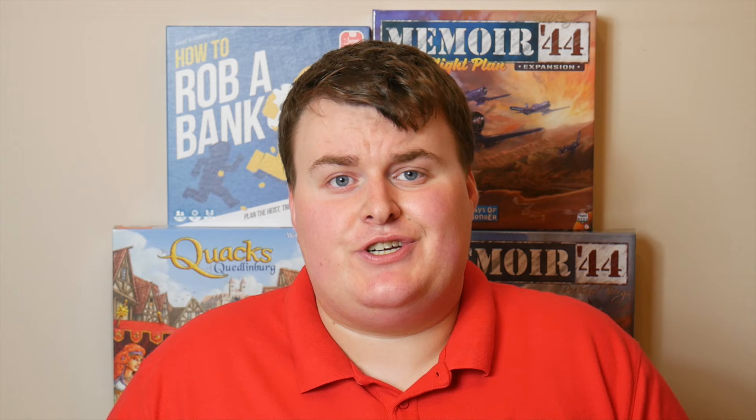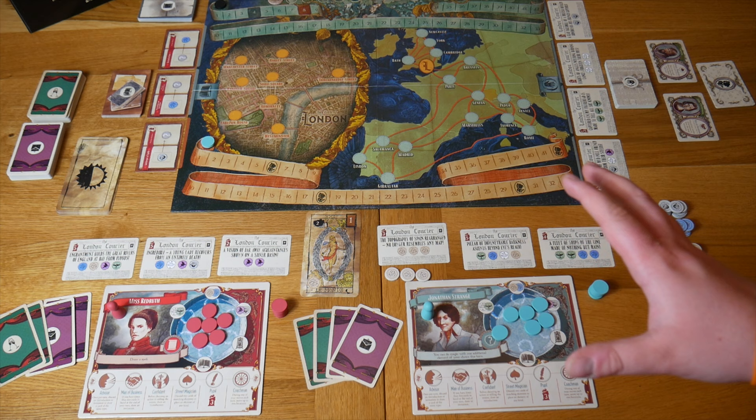The setup of the game is fairly simple and the concepts and different elements are fairly quick to get your head around. Now let's see how a turn pans out and how you actually get to grips and play Jonathan Strange and Mr Norrell. Now that we've understood each different element within the game, let's see how a turn will be prepared and taken by each player.